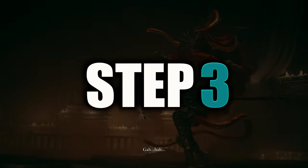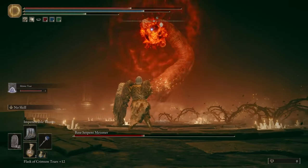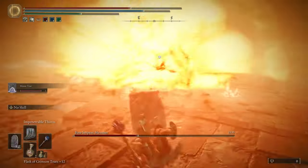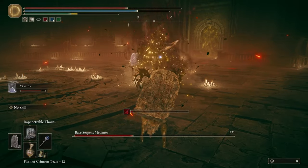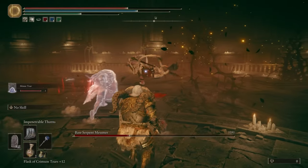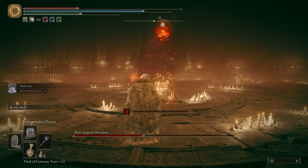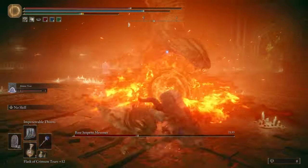Step three: the second phase seems incredibly chaotic but it's very, very doable. Just like when you first walked into the boss room, you've got enough time to perform one action, and that action is drinking your Wondrous Physic, because you will no doubt need to tank at least one hit. After you drink the physic, the snake head will come crashing down to the ground in your direction, so roll back twice — once for impact and once for the follow-up explosion. From here, like last time, you've got enough time to quickly get one attack in.